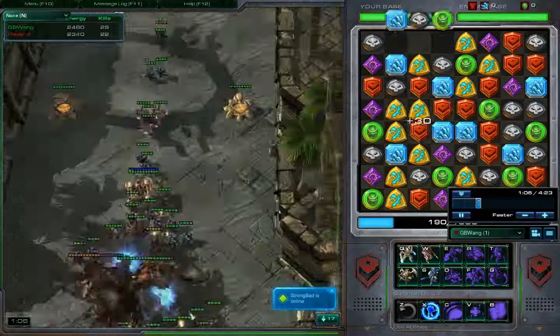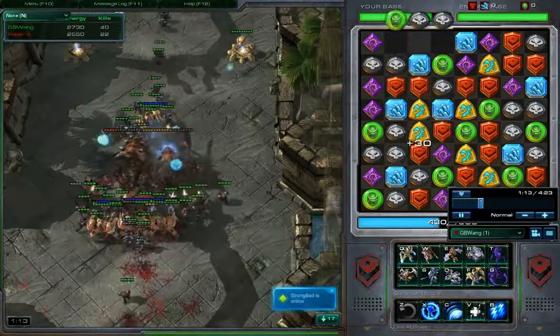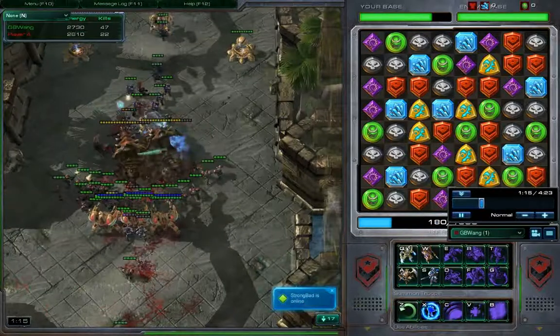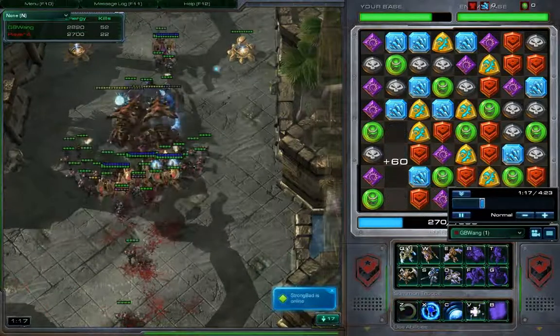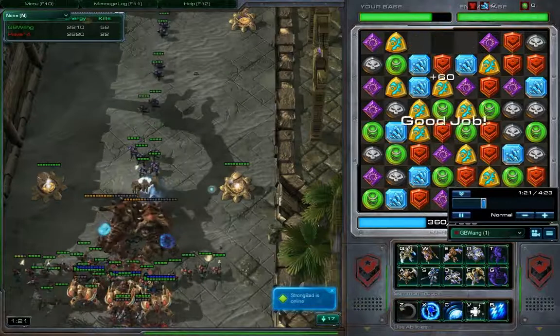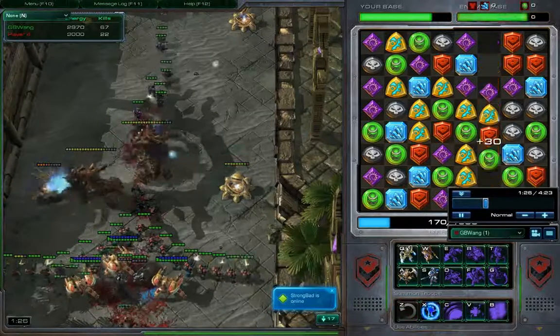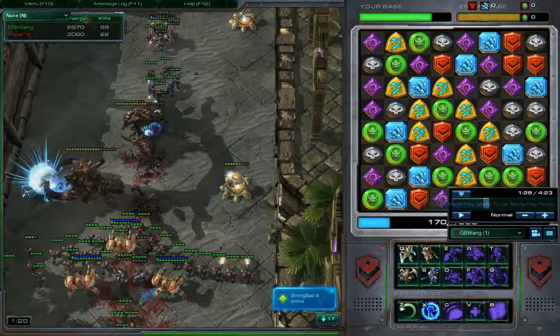We're going to push forward. Now, once I have this army, the only thing that you have to worry about is you need to keep these Ultralisks alive. If you have two Ultralisks, it's nice because when you use one Healing Wave, you're pretty much getting two Ultralisks back, so it's really cost-efficient. I always recommend using two Ultralisks as opposed to just one.